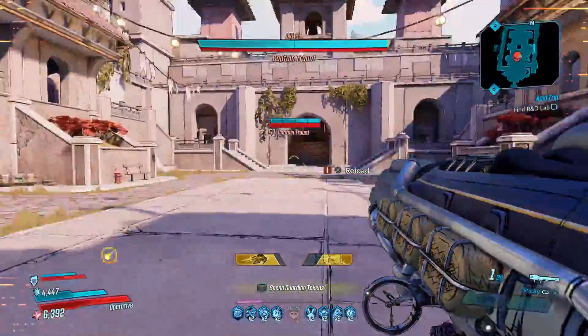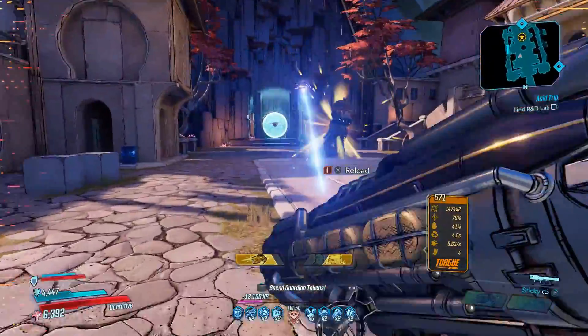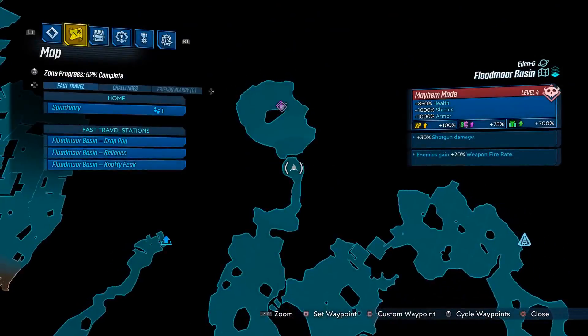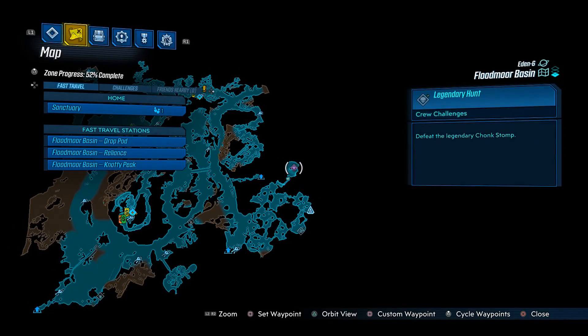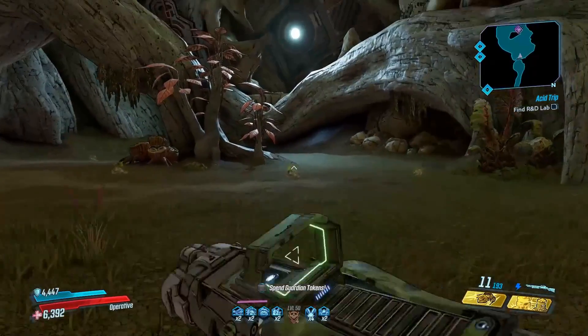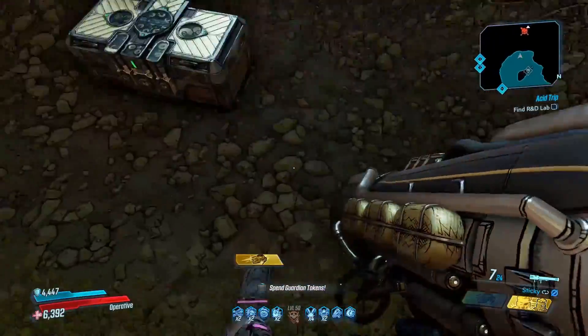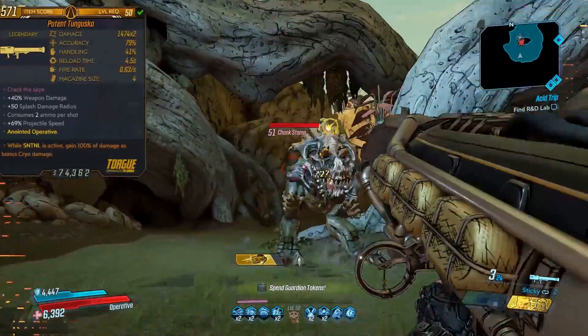Before we get into the review and I tell you exactly which parts you're going to be looking for, let's cover where to get the drop. You're going to want to go over to Floodmoor Basin on Eden 6. There's a crew challenge enemy named Chomp Stomp — this is the dedicated loot source for the Tanguska. Just go there and kill him; he's marked on the map and he's pretty easy to find.